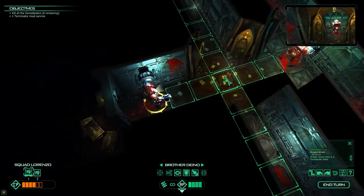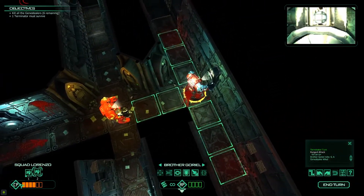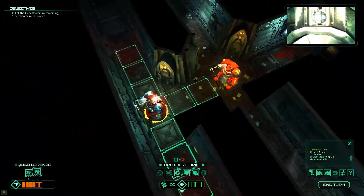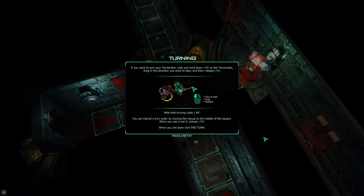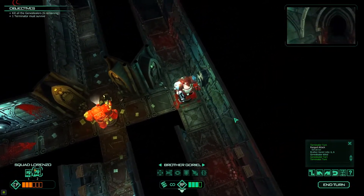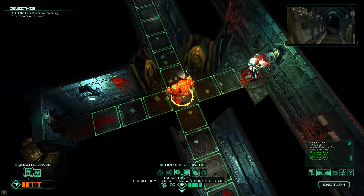You can move up to there. Q and E to rotate, end turn there. CP generated three. If you want to turn your terminator, click and hold left mouse and drag in the direction you want to face. Turning costs AP — face that way. Good man. Overwatch and guard: a terminator armed with a Storm Bolter or assault cannon may spend 2 AP to set Overwatch. They may fire at a Genestealer as it moves within their line of sight. Being on guard increases the chance of survival in close combat. Let's go on Overwatch — stay alert, brothers.